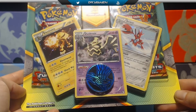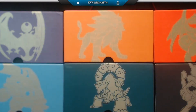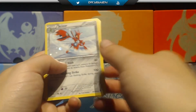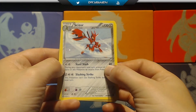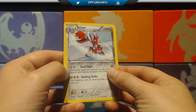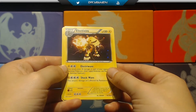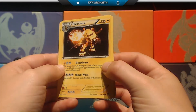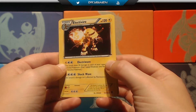Alright, let's go. We have Scissor Hollow, again with the Snow effect — very nice. An Electri-Vire, also with the Snow effect. This is really good to see right here.